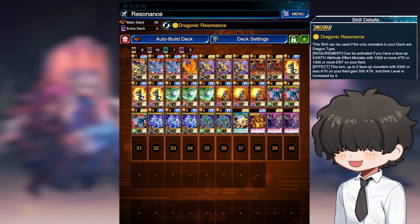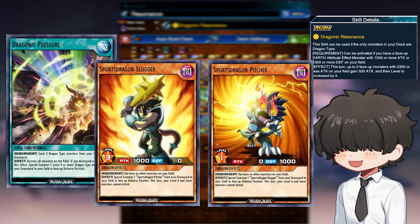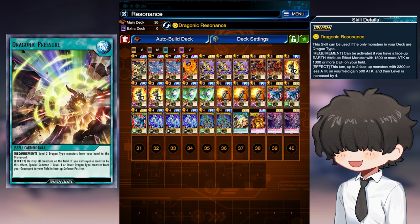The second card is one of the staples of an all-dragon deck: Draconic Pressure. This card lets you send three dragons from your hand to the graveyard to destroy all monsters on the field, then special summon one level 4 or lower dragon from your graveyard in defense position. This works super well with cards like Sports Dragon Pitcher and Sports Dragon Hitter, allowing you to have two monsters on the field to tribute. Having access to like the only good board clear is pretty valuable in this meta, since it can be hard to remove large threats that fill the board.